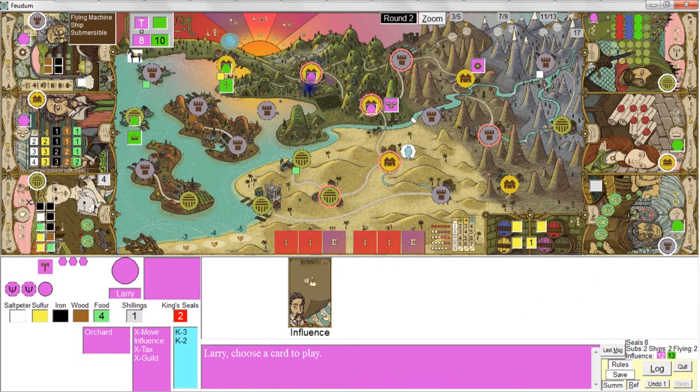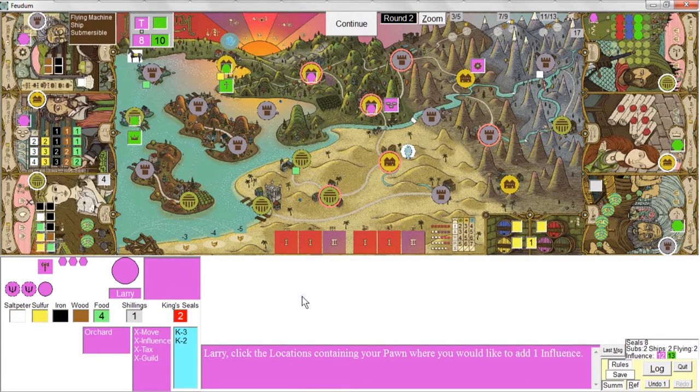She's doing an influence action — she just influences wherever she has a pawn, drawing the influence markers from the supply. Notice that she still does not have any influence markers in her personal supply. It's my turn and I'm doing an influence. I'm going to save my two influence markers and not reinforce my influence here — I'm going to save what I have.